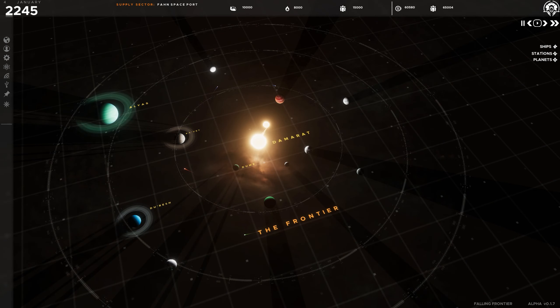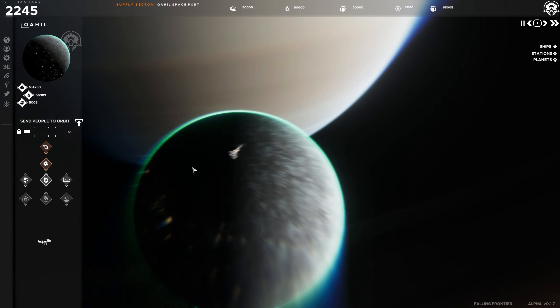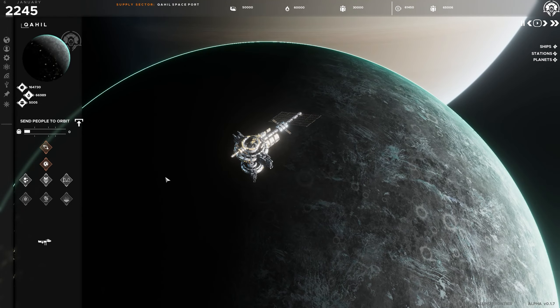You'll begin your game with control of a single planet or moon with a small group of colonists and a spaceport in orbit. From here you can begin expansion into the star system.